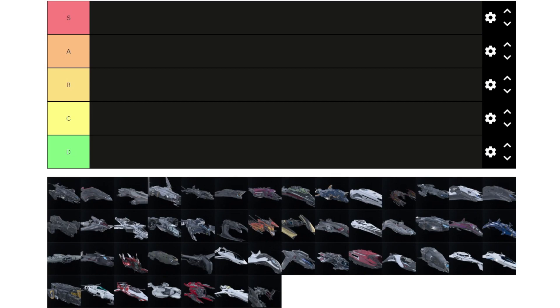For this PvE tier list, in 3.19 they've changed the VHRTs and ERTs and added other ship types. They adjusted the shield health and HP of ships as well, and gunners seem to hit more shots while also desyncing. From our testing, multi-crew and bigger ships are the way to go for VHRTs and ERTs, but for HRTs and down it's pretty much light fighter meta still.